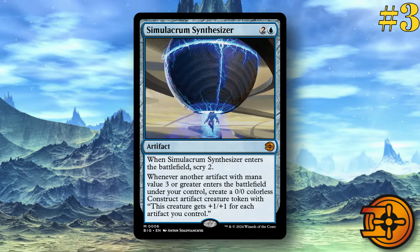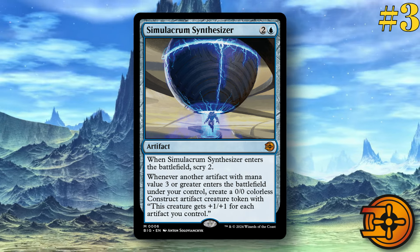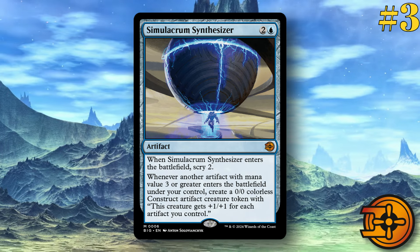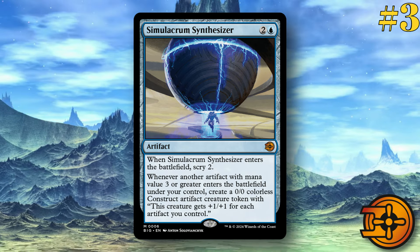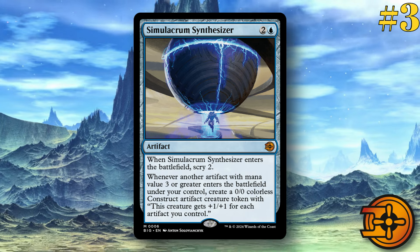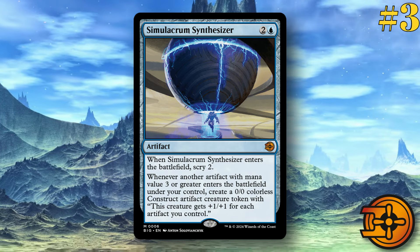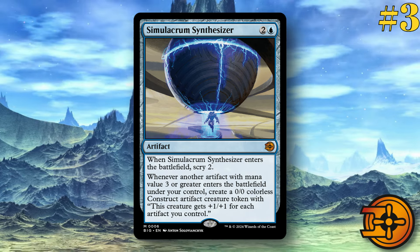Number three, Simulacrum Synthesizer. Two and a blue artifact. When it enters the battlefield, scry two. Whenever another artifact of mana value three or greater enters the battlefield under your control, create a zero-zero colorless construct artifact creature token that gets +1/+1 for each creature you control. It's extremely good, especially with the blue artifact decks, the Urza decks. It's not a hard one-per-turn limit, so if you can start putting things out consistently, you're making an army of tokens that are going to be really buffed up really quick. If you're playing cards like Foundry Inspector that lower the cost of your artifacts, they still have a mana value of three or greater, so you can abuse this even further. This card is really good and is absolutely going to be impactful in the decks that can make use of it.